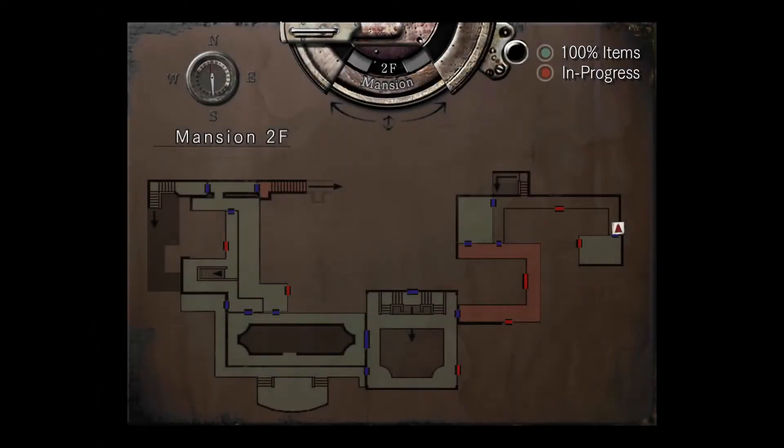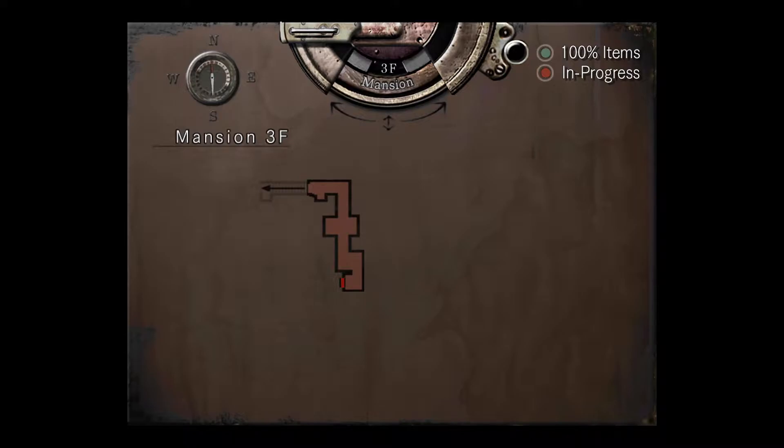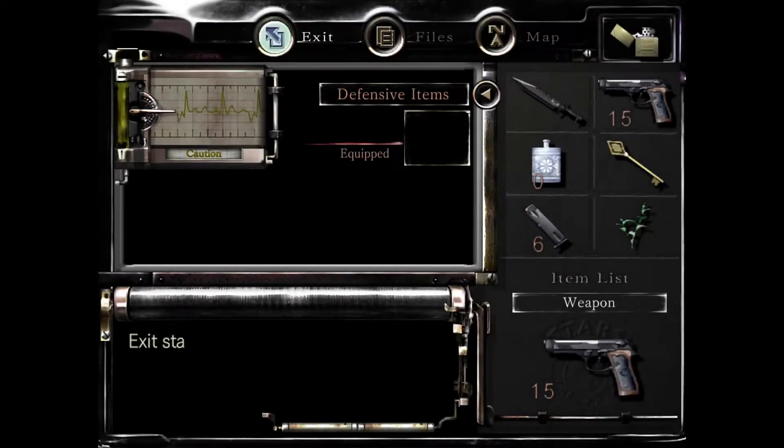So where haven't we explored then? Are there any more grey doors? That's the freezer area, which means we haven't explored that at all. There's also that super fast dude in there. That big door on the first floor is also grey. So I think that means we just haven't gone through there.